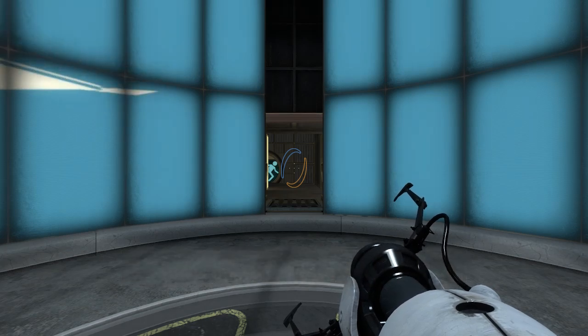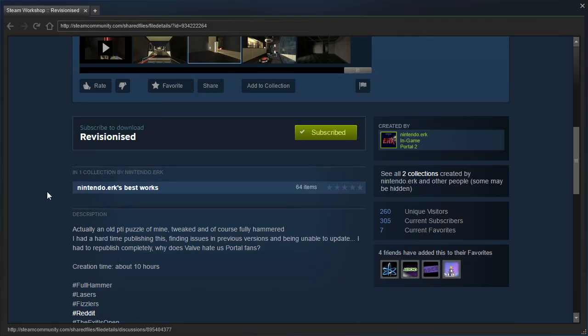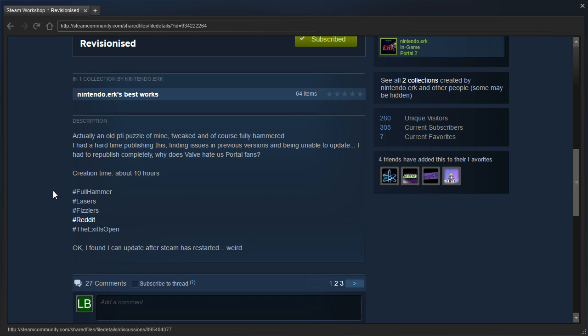Hey guys, I'm LB, and let's check out Revisionized by Nintendo Urk — actually an old Puzzle Maker puzzle of mine, tweaked and of course fully hammered. I had a hard time publishing this, finding issues in previous versions and being unable to update, so I had to republish completely. Why does Valve hate its Portal fans? Creation time: about 10 hours. Hashtag full hammer, hashtag lasers, hashtag fizzlers, hashtag reddit, hashtag opendoorpolicy. I found I can update after Steam has restarted — weird.